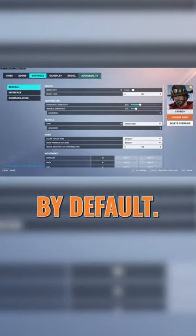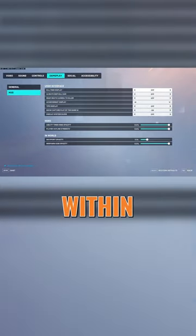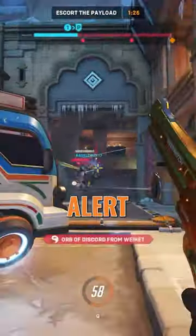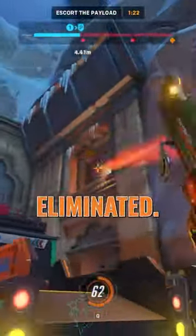Turn on the kill feed, which is disabled by default. It is super important to have it turned on, so you know what's going on within your game. Also, with Overwatch 2, there are options to get a sound alert whenever an ally or an opponent got eliminated.